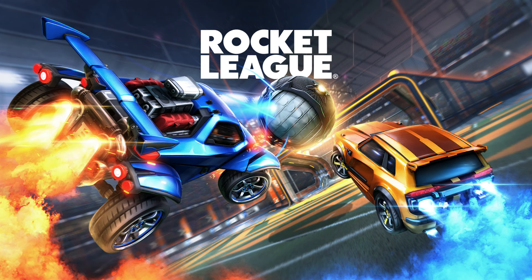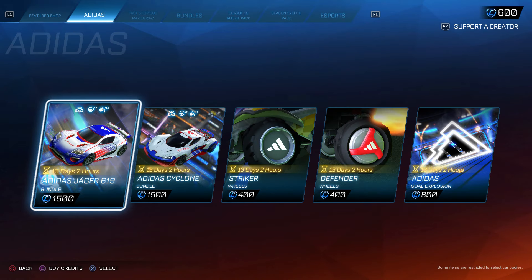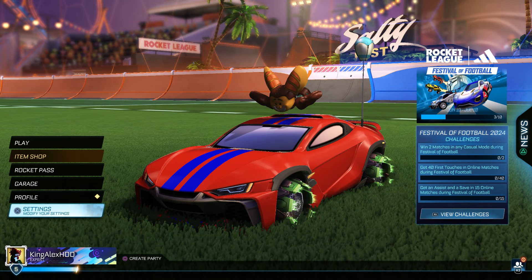I'm also going to show you how to get the All Sweat summer skin. For anybody that doesn't know, you can actually get the Tesla in the item shop. I also recommend you look for it because they just added the Fast and the Furious — oh my god, I'm literally going to cop this. The Fast and the Furious is coming to Fortnite, we already have the Tesla too.